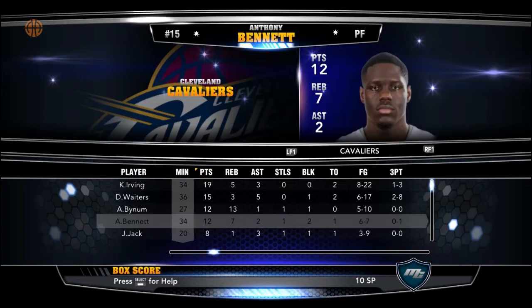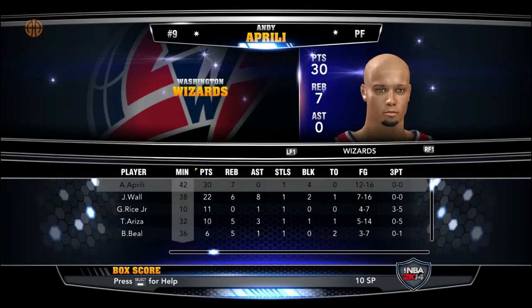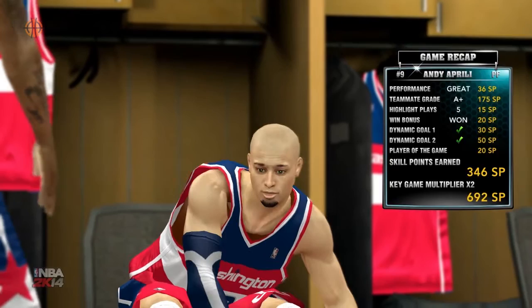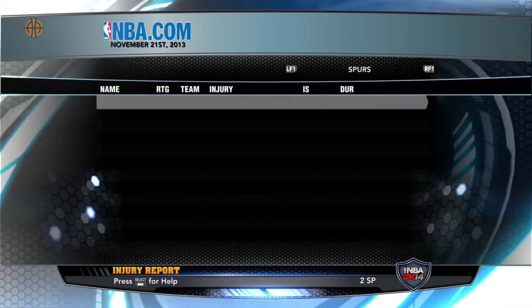I had around 30 points, 7 rebounds, a steal, and 4 blocks. They again had a nice, not-bugged kind of game — John Wall exploded for us. That was also a key game, so I had a nice income of six points. Now, on to the trade tips.